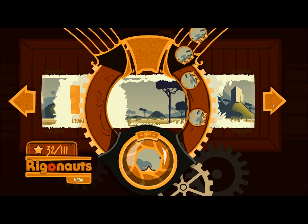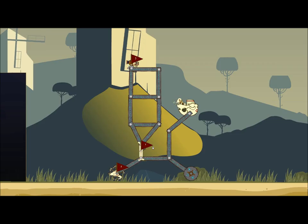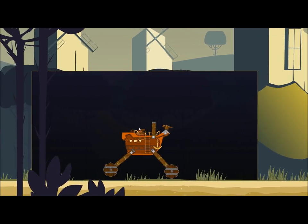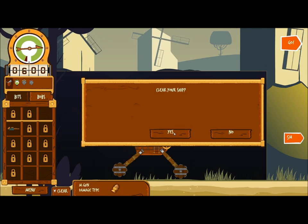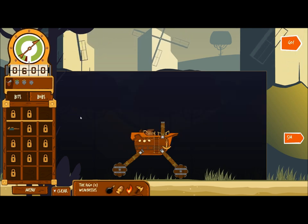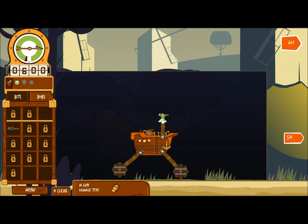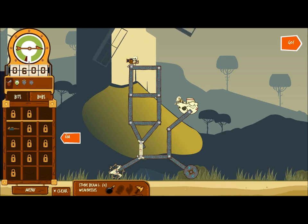Now let's on to level two. Level two is Learn to Aim. Same again — it's remembered my checkpoints. So I'll go to clear again. Clear everything. Now in this one you can actually aim at certain parts of the enemy. I'll put it on top this time — you can actually aim at certain parts of the enemy.